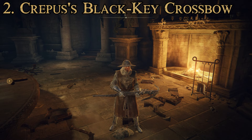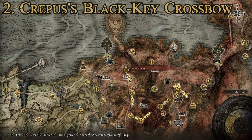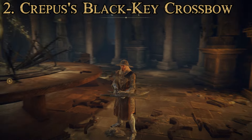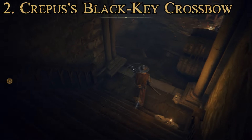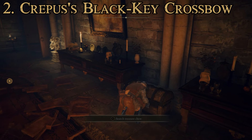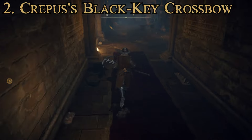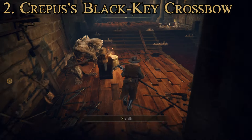To get this one, it's a pretty straightforward process — you get it from the Table of Lost Grace at Roundtable Hold. To get there, you need to have progressed far enough that either you've rested at a Site of Grace in Caelid, or made it through Stormveil Castle and rested at the Lake-Facing Cliffs. In either case, your maiden will offer to bring you to the Roundtable Hold. Once there, run to the right past the fireplace, past the smith, down the stairs, make a hard left, and open the door with a Stone Sword Key. Inside there's a chest containing the Crepus's Black Key Crossbow and some Black Key Bolts. You can then upgrade it using Somber Smithing Stones all the way to plus 10. Pretty great weapon — I really enjoy it.